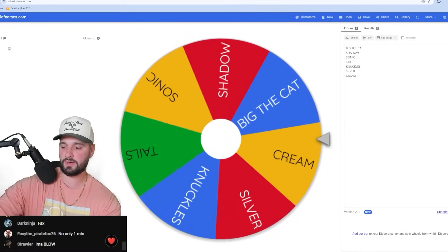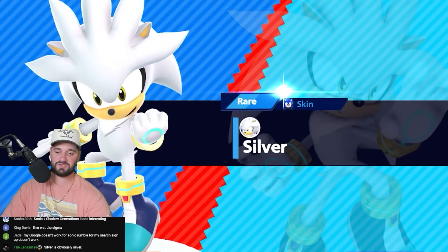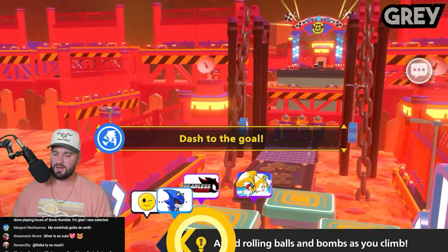Let's spin the wheel. We got Silver. What is his color? I guess he's gray — he's like gray and white. Lava run. I wonder if there is any silver or gray on this map. Let's see what we got.